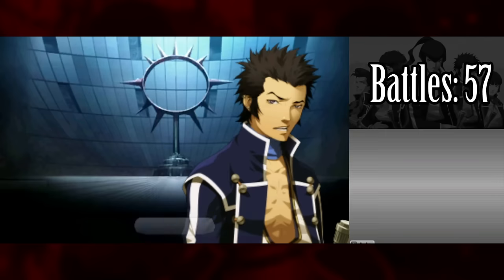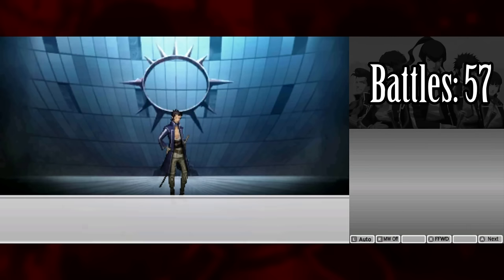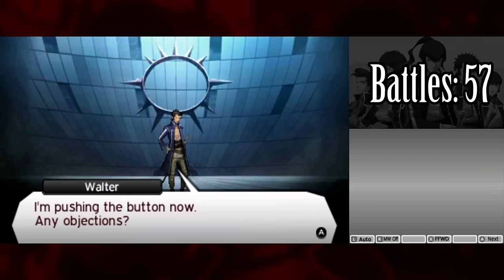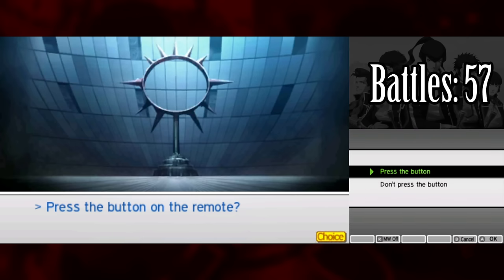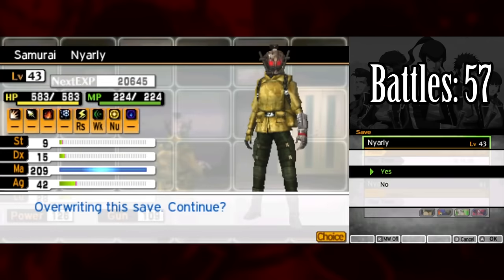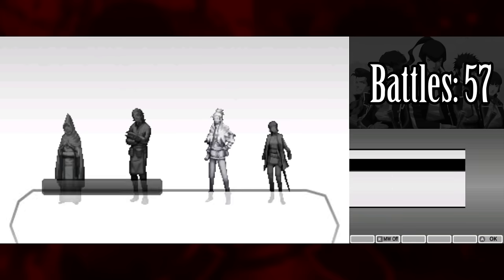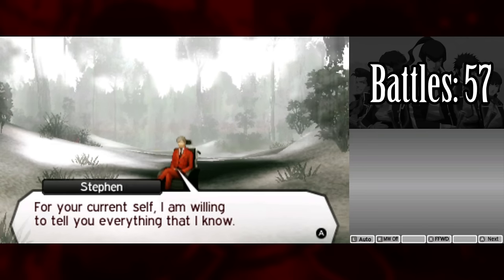This is the last point before alignment lock. I've been trying to lean slightly neutral with a chaos lean — originally I planned to go Law since it has fewer required battles, but I already did that in my no-fusion run. Neutral requires vague challenge quests, so that leaves chaos. Interestingly, I actually do get the neutral ending on my first try — ten years of playing this game and I finally get the neutral ending without a guide — but I reset and choose chaos.